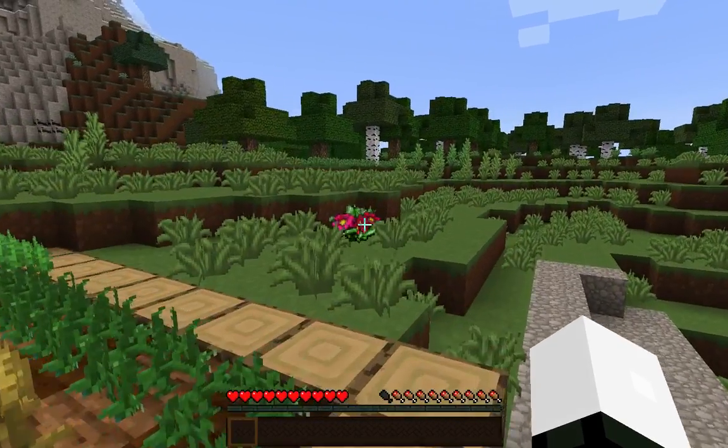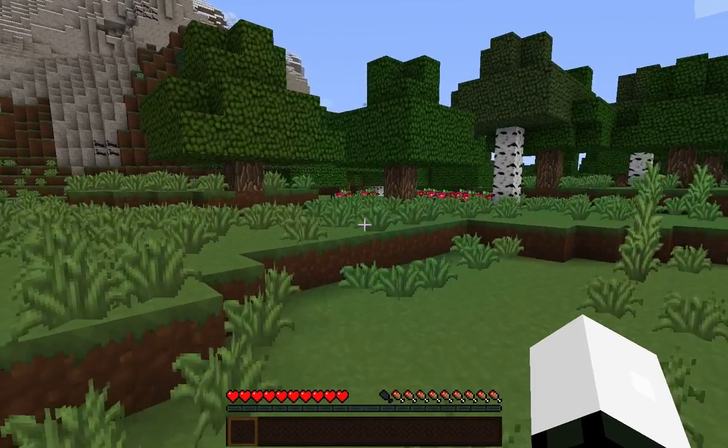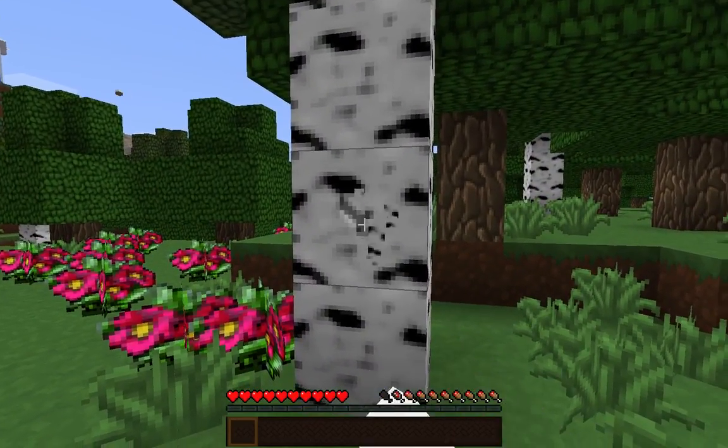So first thing that we need to do - oh god the hunger's going down already - is to get wood, and I'm going to get birch wood because this is my favourite type of wood.